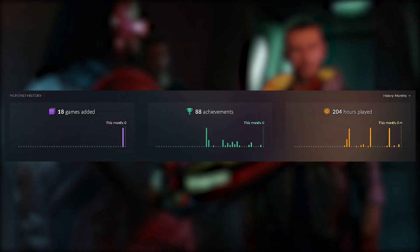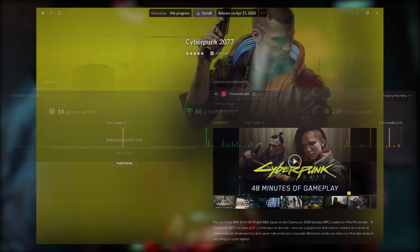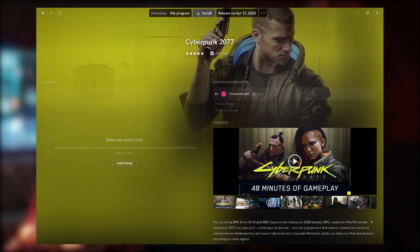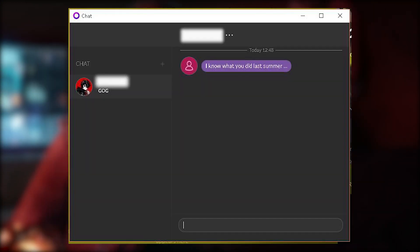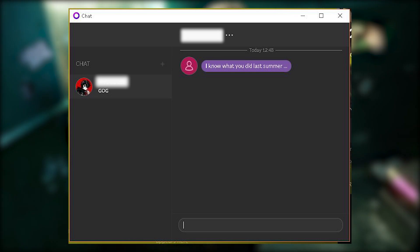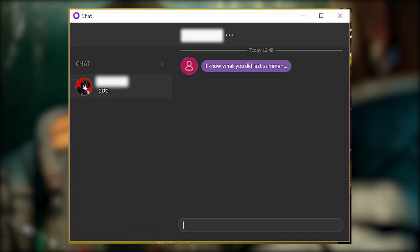Hours played is also tracked overall and from game to game, and you can customize your libraries by creating specific tags and adding unique backgrounds that originate from your game covers and art. You can also use this one launcher to chat with friends across your multiple platforms and check their online statuses.